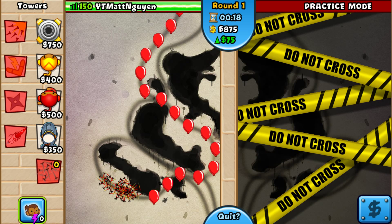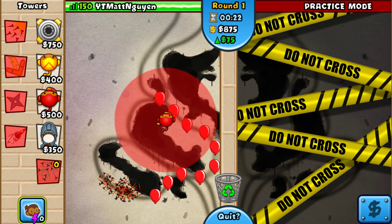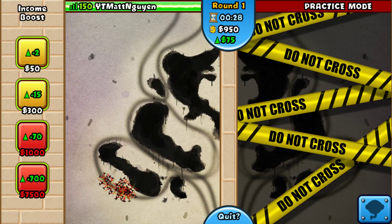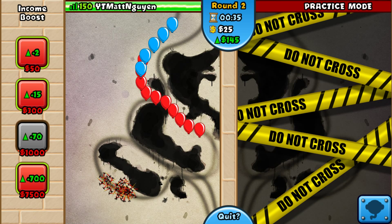So yeah, that's how you play on this map on the mobile version — you just go into practice mode. Now this cool trick: you just go and get a thousand eight, a thousand one, a thousand dollar thing, and then you'll do well.